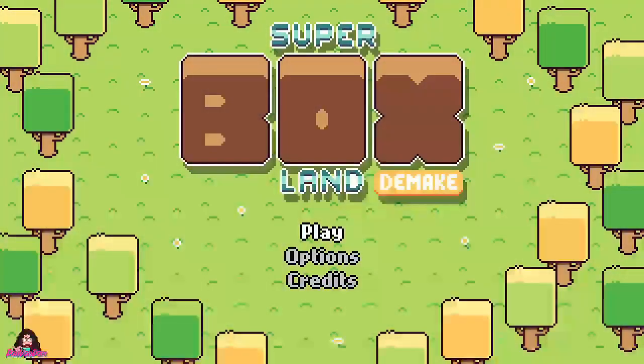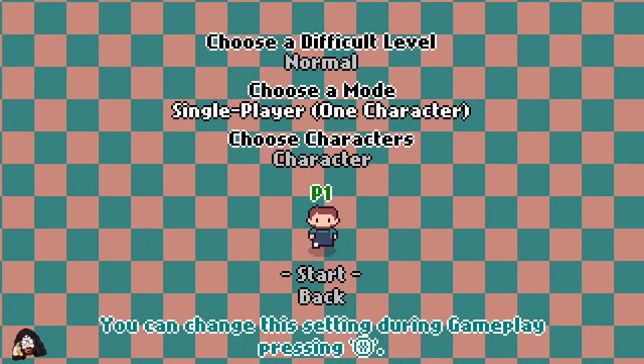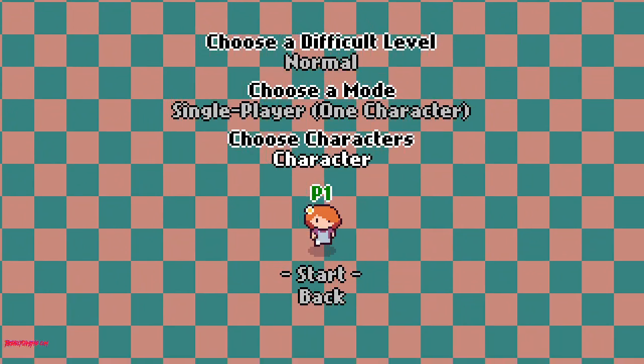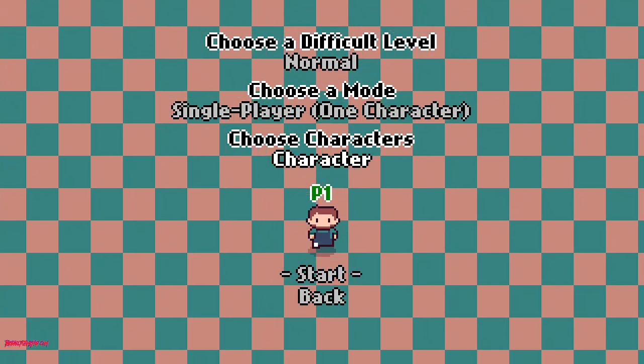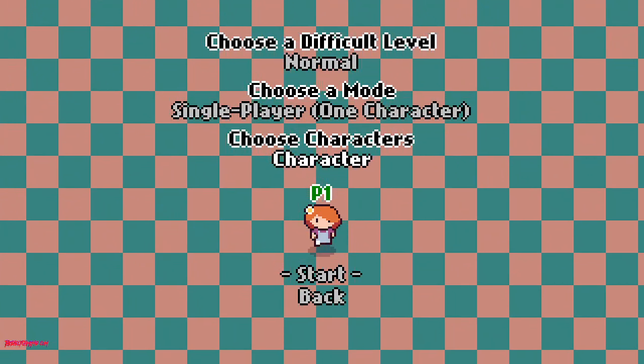Hello everyone, this one right here is Super Fox Land Demake. I'm quite excited about trying this one out. There are two different characters — you can play as a girl or as a boy, whatever you want. You play as Paul Bunn or as Sassy Sally. We're going to go with Sassy Sally.